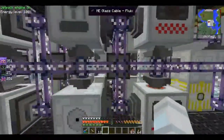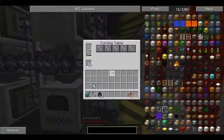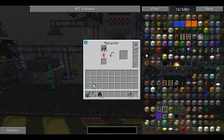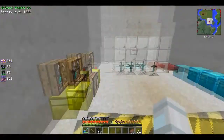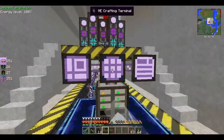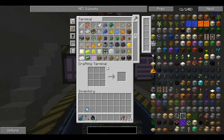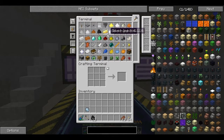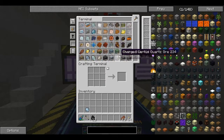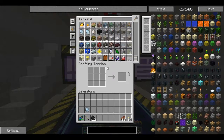All the machines side by side — some stuff. That's what they got for me because he doesn't have any Gregtech and his resources — he stopped mining for a long time — but as you can see he had a lot of resources because we also have the other ores.